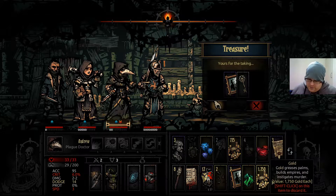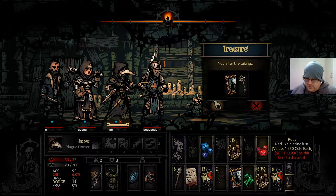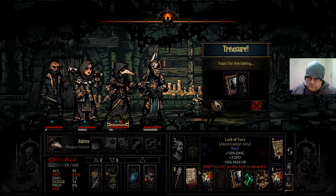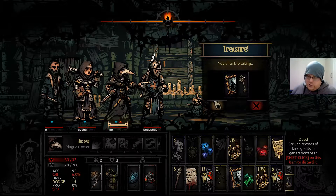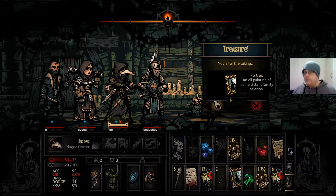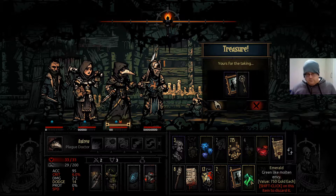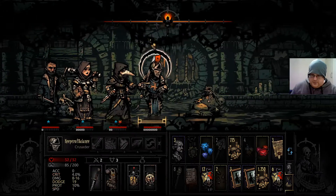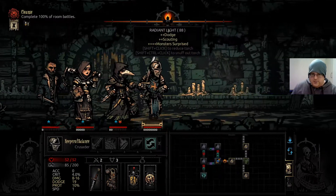We're going to have to choose — get rid of some money. We could get rid of the shitty emeralds, that's 750. We want to keep the journal pages and the food because we don't want to starve. One portrait versus 750 gold — I'd say it is worth it. What's in that room? It's empty — better than a trap. We only got three fights left, one of which is the room fight.